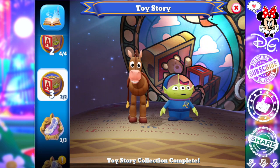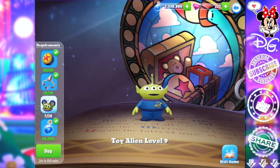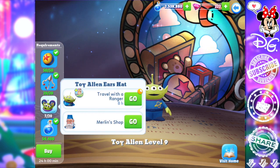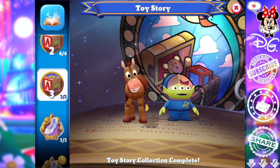I almost have everybody maxed out in Toy Story — the only one I don't have maxed right now is Toy Alien. He's a level 9 so he's high enough, and I can always go to Merlin's shop to purchase the last of his ear hats if I want. I'm going to save my elixirs for attractions I definitely want to add to my kingdom. Toy Alien can definitely be useful for the tower challenge depending on whether DMK uses him as one of the characters.